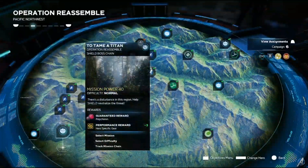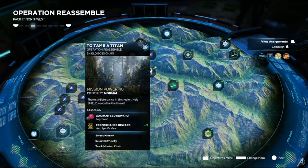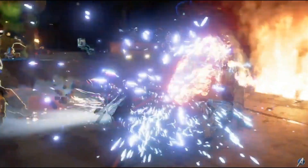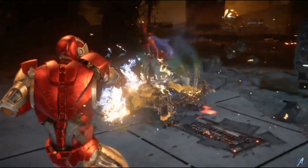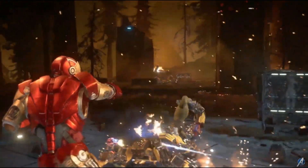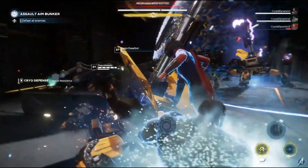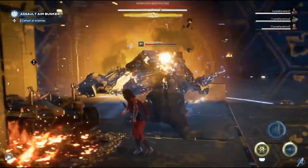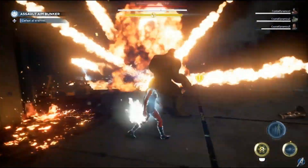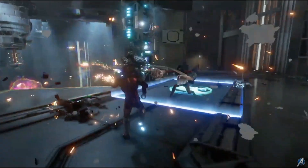Here's a mission from the co-op trailer called To Tame a Titan, where we can see some team play. There's a cool shot of Iron Man, but you may have missed Kamala and Hulk performing a team finisher. When you max out some larger enemy's stun meter, two heroes can come together to perform a team finisher, which gives you a chance to take them down much faster. Teamwork makes the dream work.